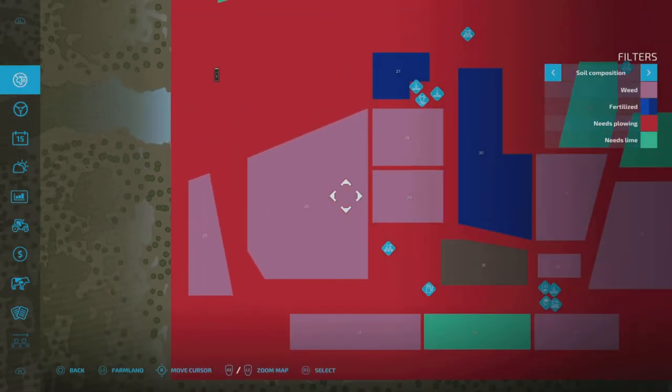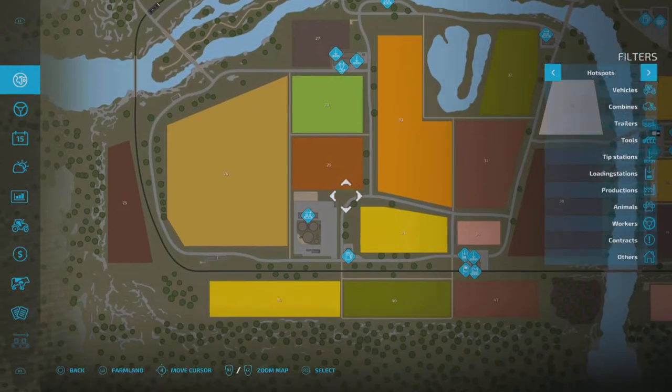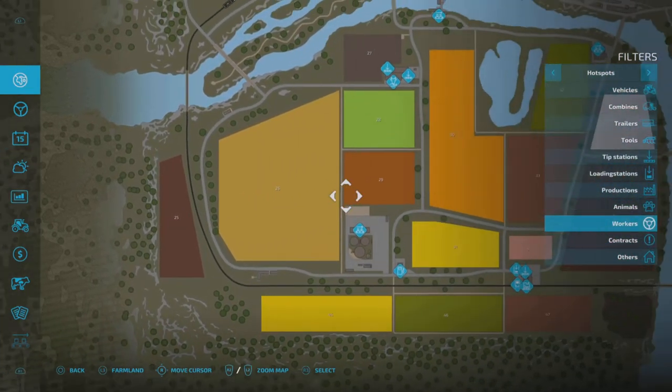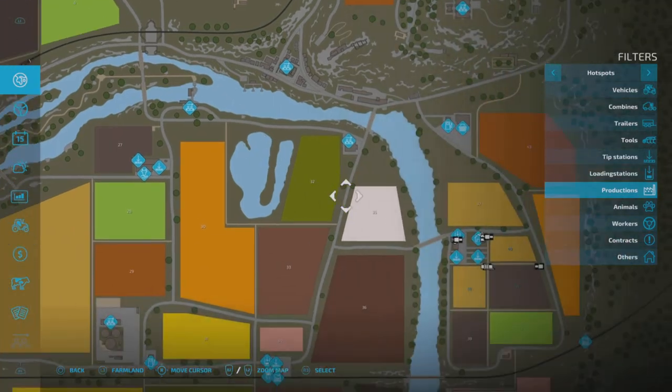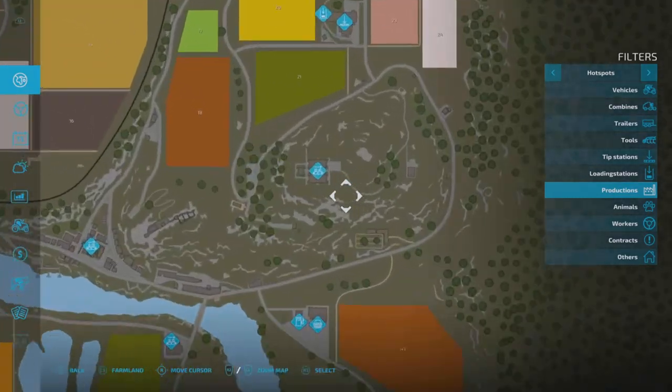And you've got the soil composition — weeds. You can always go down and click them off if you want to. Same as normal. Hot spots is pretty cool — you can actually go through and click these on and off. No contract. So let's see: if I click productions off, you see all those other productions go away. Now we know what's productions.